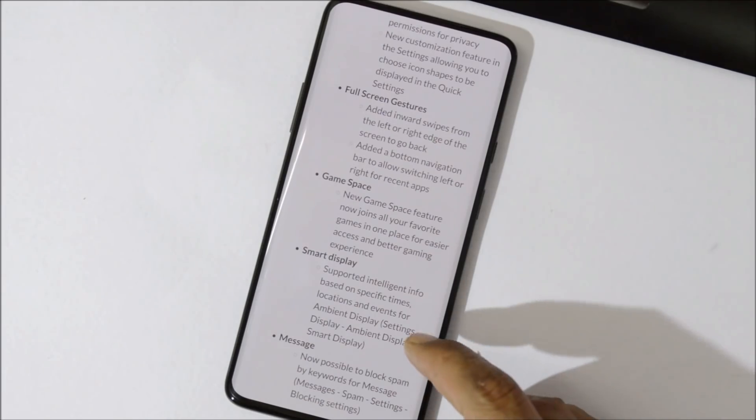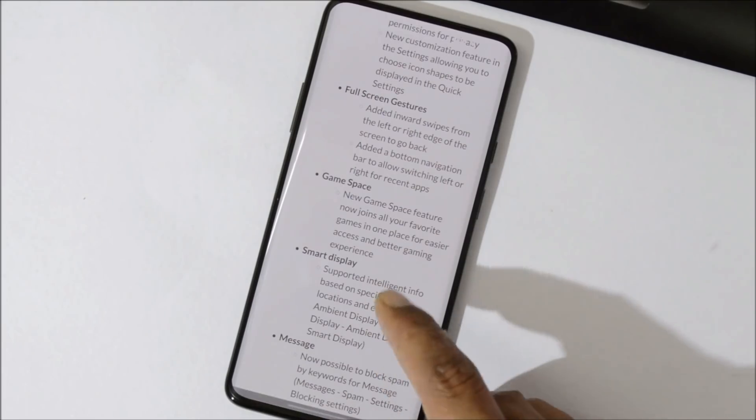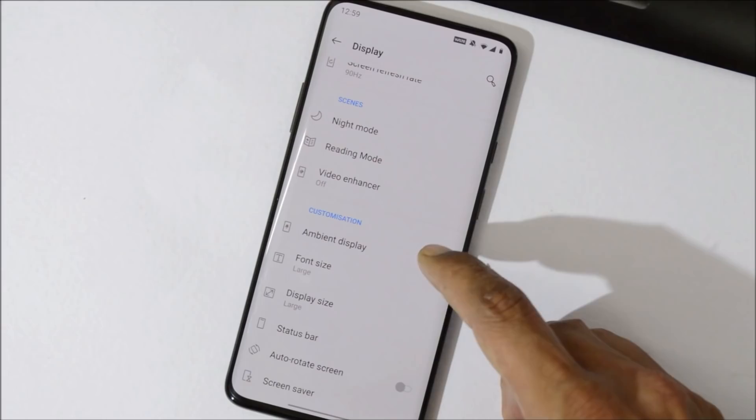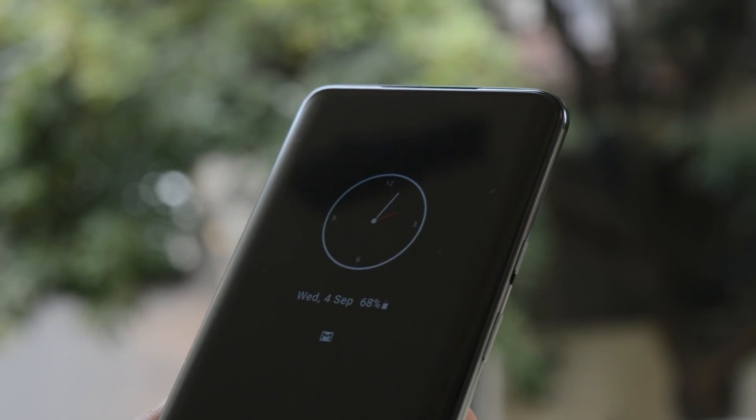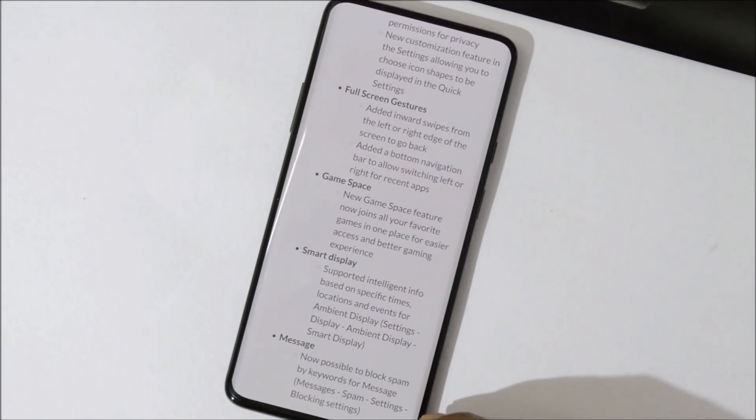The next change log is Smart Display, which supports intelligent info based on your specific time, location, event, or ambient display. This can be found inside Settings > Display > Ambient Display, where you'll find the Smart Display option. Note that always-on display is still missing on Android Q.